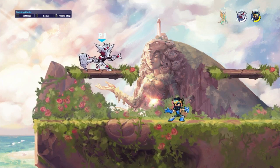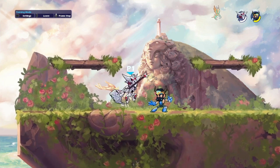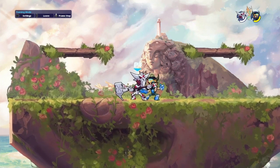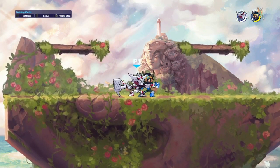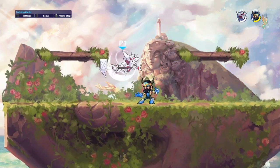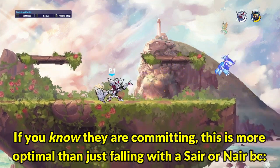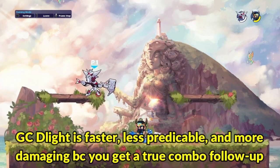The best way to use GC stomp is when you're already in the air and you know your opponent is going to commit to an attack. Let's say you're falling back to the ground, you see your opponent try to punish you and they're already in active frames — committing to, say, their dash jump attack. All you have to do is dodge it and then cancel into a stomp. Now you've dodged the move, you get a true combo follow-up, send them into the air, and you can keep applying pressure with your nairs.